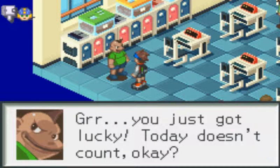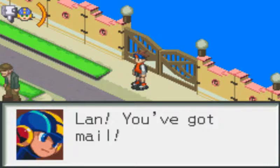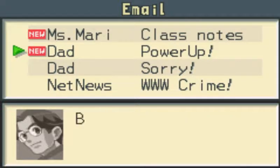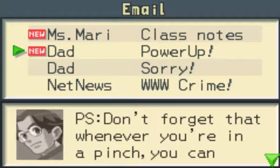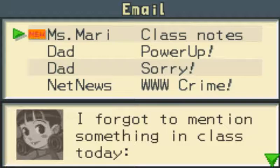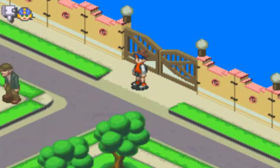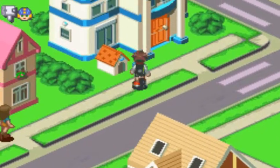'Grr, you just got lucky. Today doesn't count, okay?' And that's it? That's seriously all that happens? Lan, you got mail. 'Lan, this is Dad. I made a power-up program for Mega Man — it's a little big to send by mail, but don't worry, I'll bring it home soon. You and Mega Man make a great team. Keep it up. P.S. Don't forget whenever you are in a pinch, you can press the PET's L button to talk to Mega Man.' 'Chips don't run out when you use them, so use what you need.' Yeah, so literally things just respawn every battle.